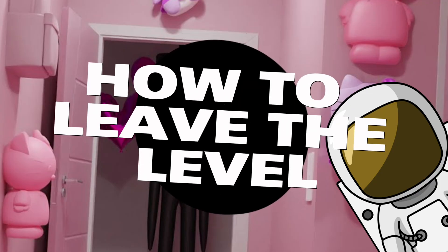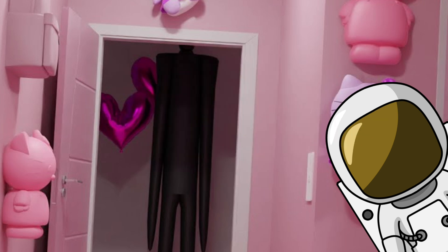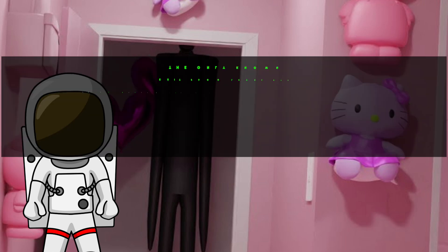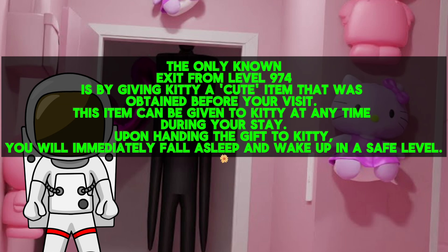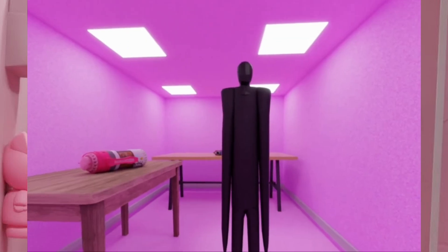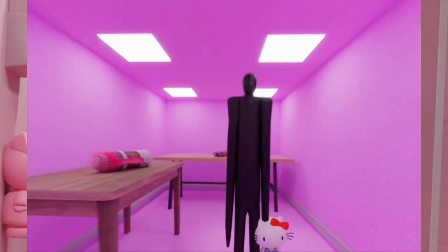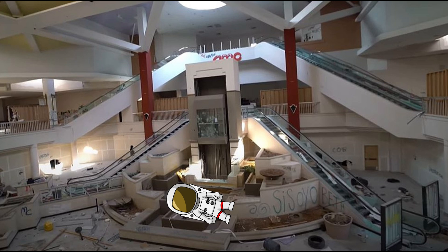How exactly do you leave this level if you just want to leave? Well, the only known exit from level 974 is by giving Kitty, the entity, a cute item that was obtained before your visit. This item could be given to Kitty at any time during your stay. Upon handing the gift to Kitty, you would immediately fall asleep and wake up in a safe level.